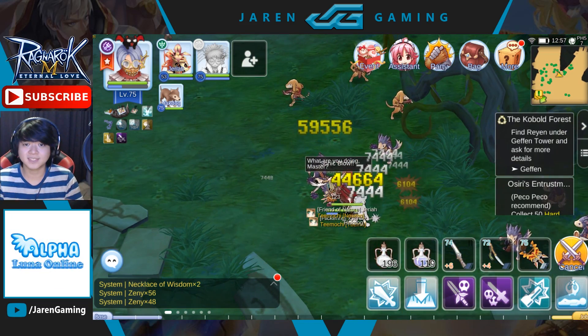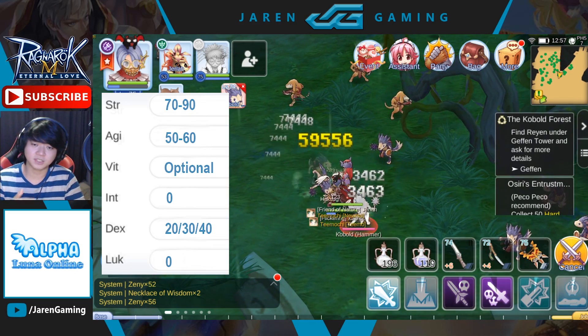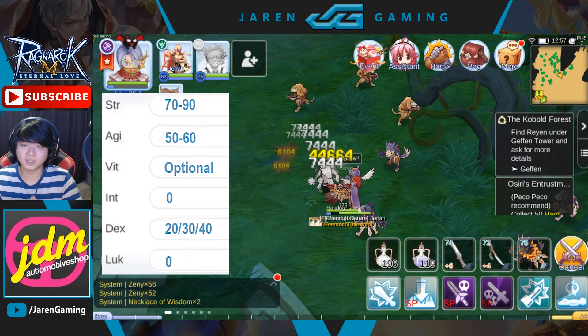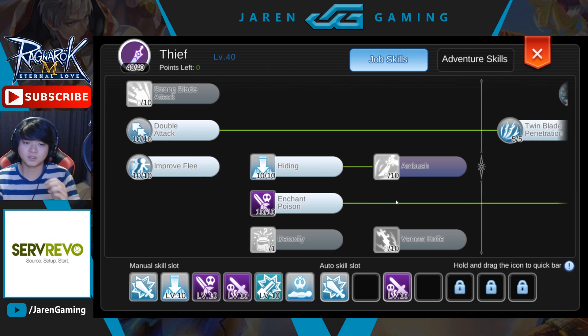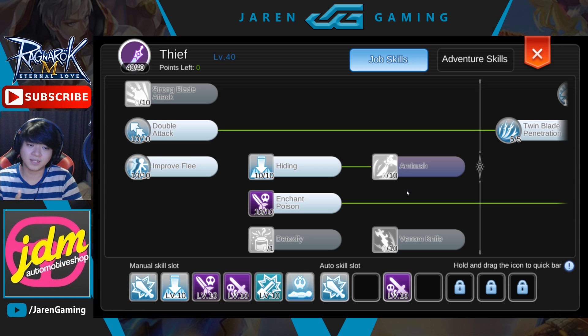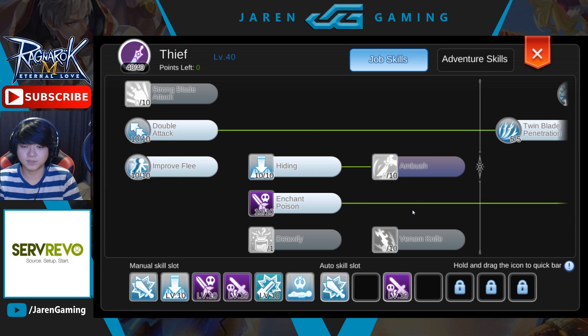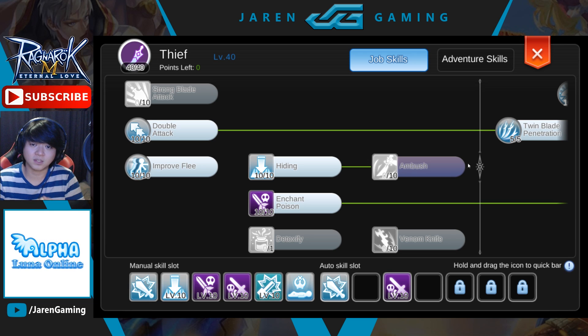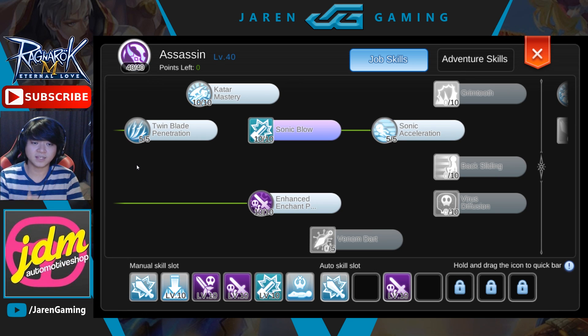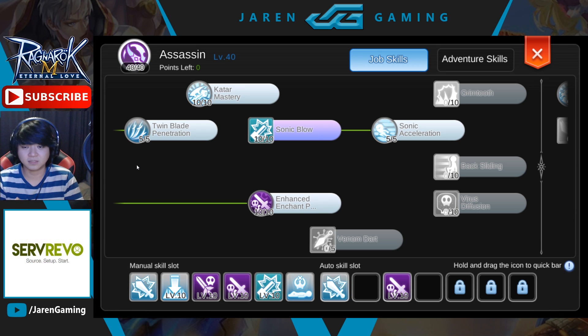For the sonic blow katar build, the stat build is similar — high strength, medium agility, and the right amount of dex, since it still relies on sonic blow. The key difference is in the skills. Since you'll be using a katar, double attack does not work, so remove it from thief skills and add ambush, detoxify, or venom knife instead. In the assassin skill tree, replace twin blade penetration with katar mastery. Take 10 katar mastery, 10 sonic blow, 5 sonic acceleration, 10 enhanced enchant poison, with 5 remaining points for backslide, venom dart, or your preference.